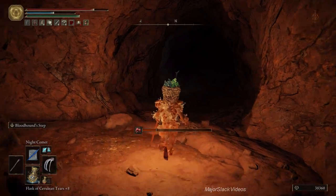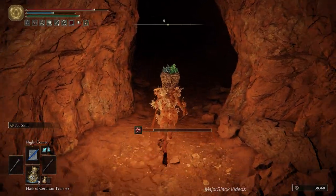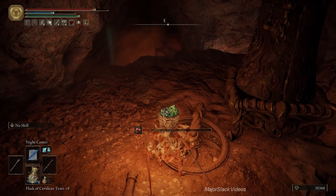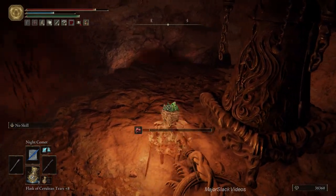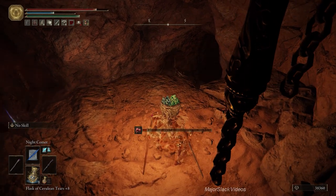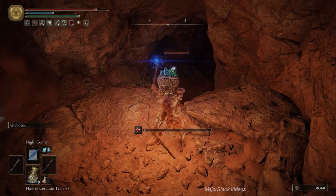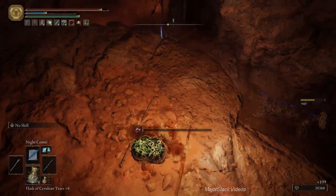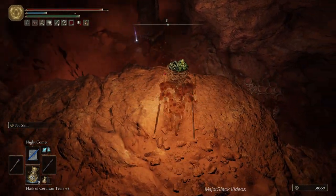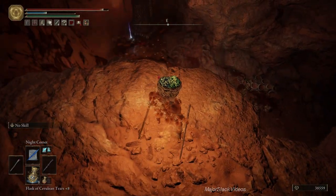Okay everybody light up. There's a poison guy down here shooting poison at you. Just creep up here, turn to the south, pop up and shoot a Night Comet at him. Make sure you have the Staff of Loss — pop up, cast Night Comet, and down he goes. And this is the Serpent Bone Bow.